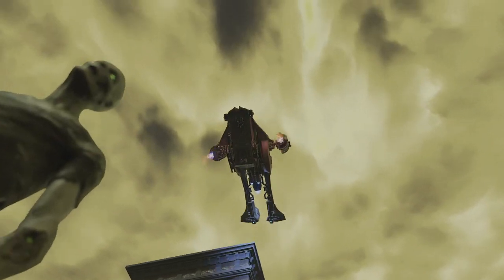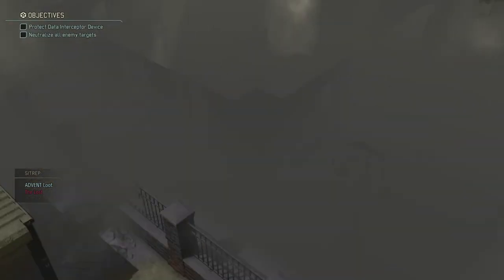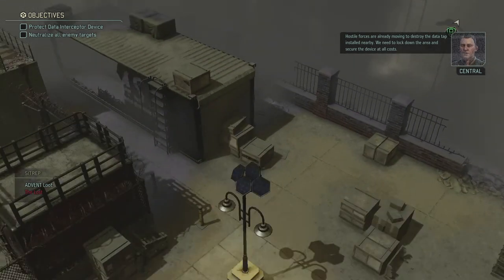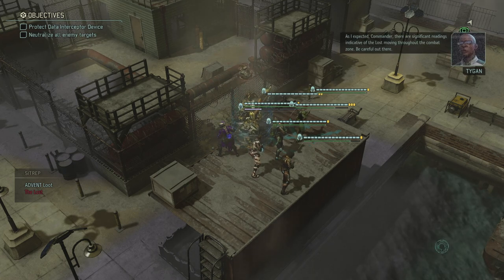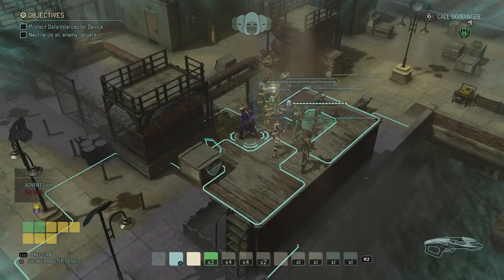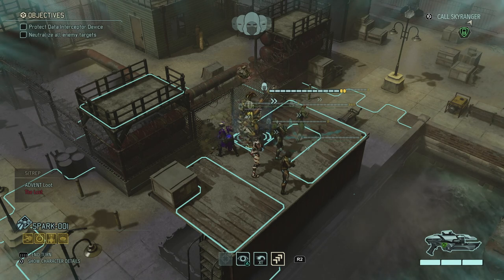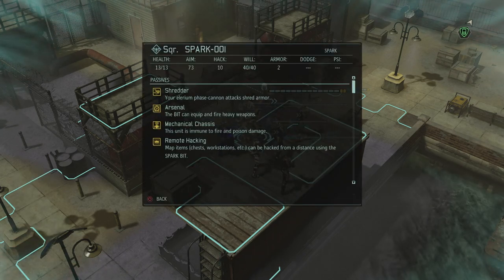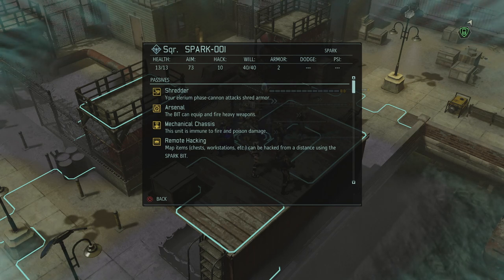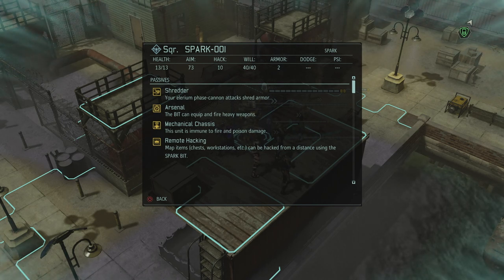We're dropping into lost-infected areas in the ruins of Bogota, which is going to be interesting — I feel like this might be a bit of a tougher mission. We brought Christina along to deal with lost if needed. Even the mech is concealed, and there are significant readings indicative of the lost moving throughout the combat zone. Let me check the Spark's abilities: shredder on the Illyrium Phase Cannon shreds armor, and the bit can equip and fire heavy weapons.